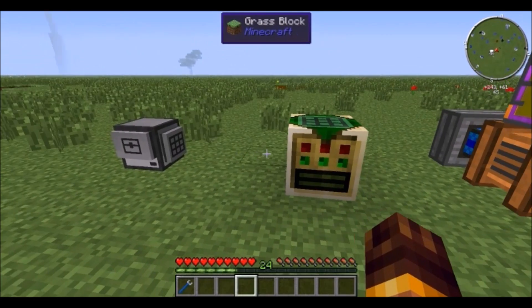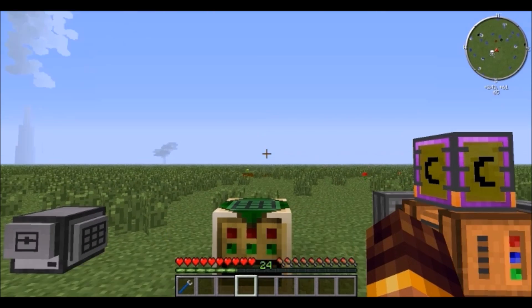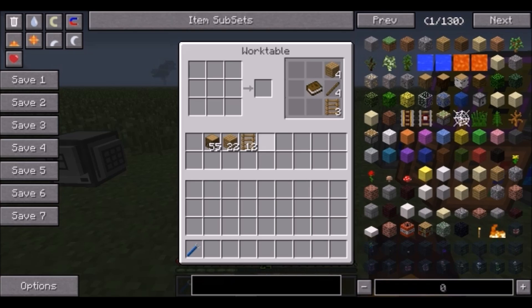Then we have the work table from Forestry, which reminds us all of the project table from RedPower — which was super nice. We miss RedPower. Eloraam, please come back.